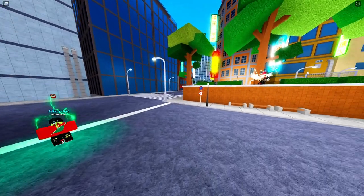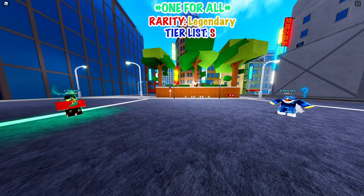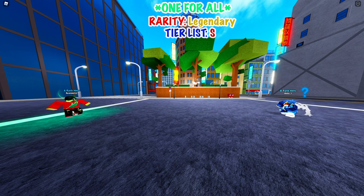For One For All — without Full Cow it would be an A, but with Full Cow it's definitely an S because that last move makes it two times stronger. We're all agreeing: it's an S tier.